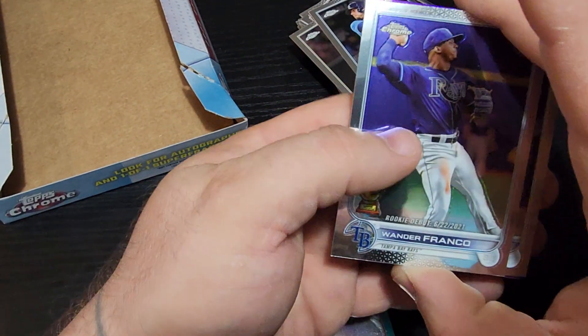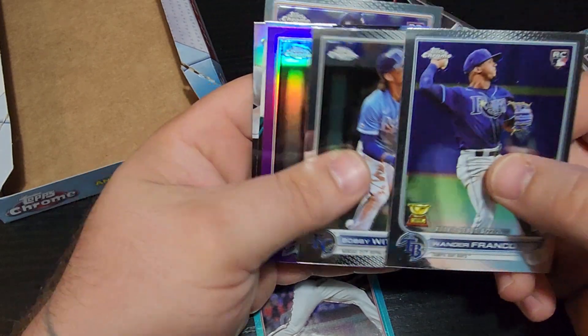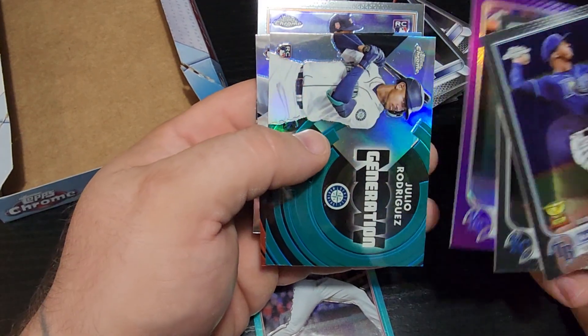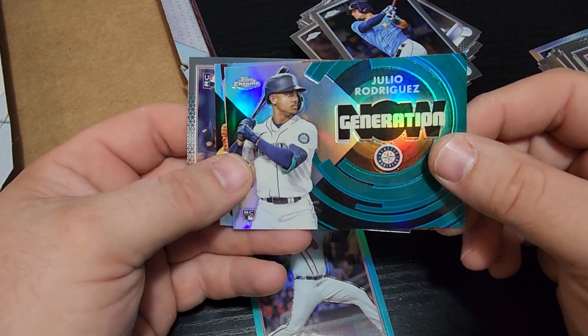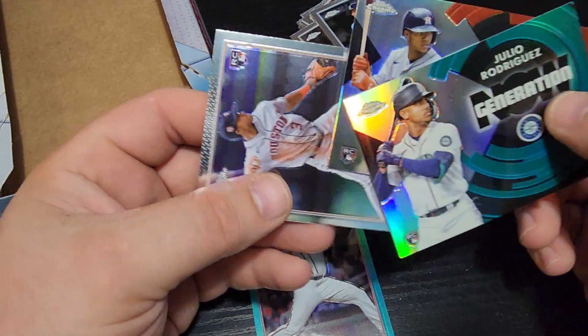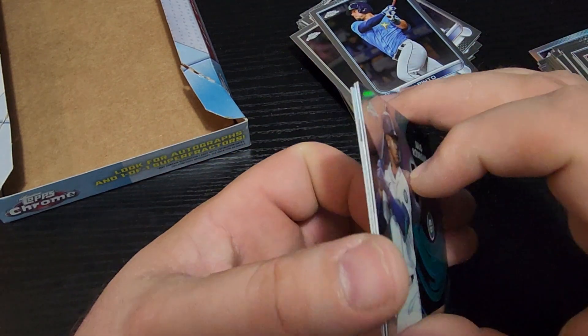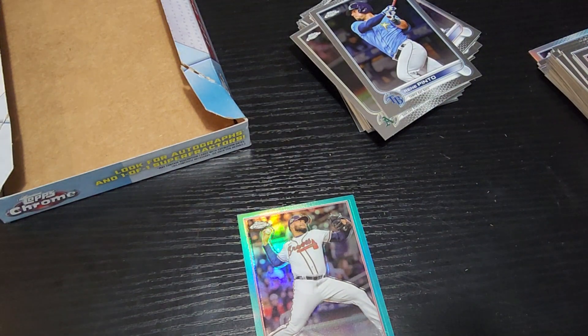Let's check out this Jensen — green parallel, ooh, rough edges, very rough edges. It is number 229 of 250 — awesome. Notables from the box: Wander Franco debut, Bobby Witt Jr. purple parallel, the Julio Rodriguez, the Jeremy Peña, and the Kinley Jensen green parallel numbered to 250. That's awesome guys. Thanks to all five people watching — I really do appreciate your support. It might be a little bit before we see each other again, so I hope you guys take it easy. Happy breaking out there, and I'll catch you guys later.